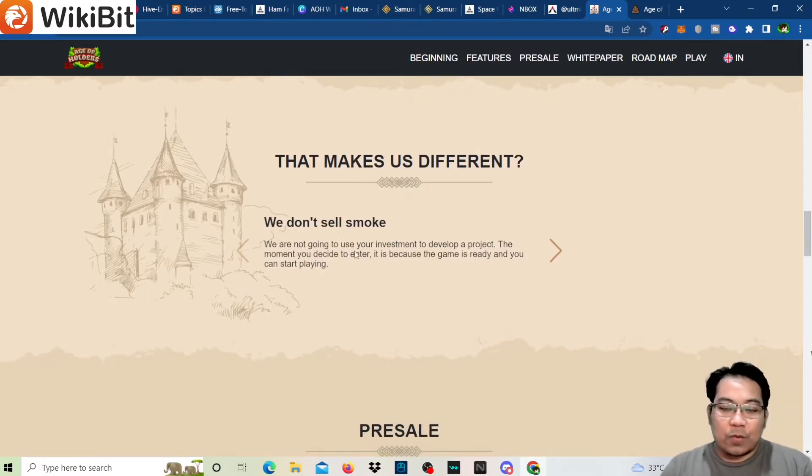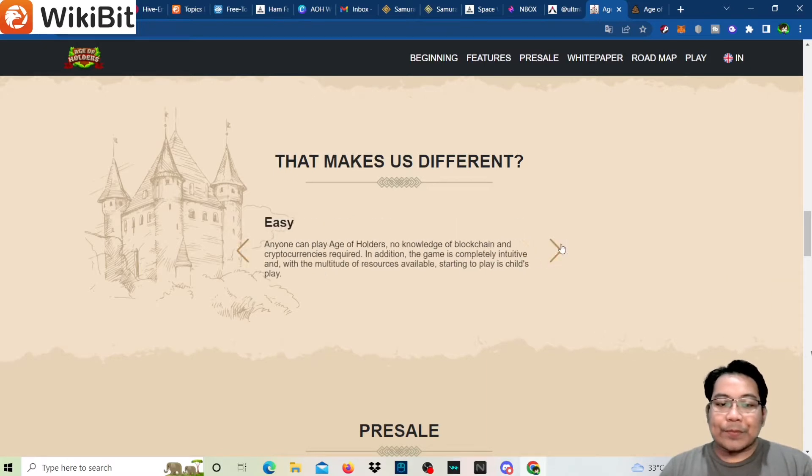In combat, attack and defend yourself from other users to earn tokens. What makes this different — they don't sell smoke and won't use your investment to develop the project. The game is ready when you enter, so you can start playing immediately. Initial investment is flexible for both small investors and large whales. Anyone can play — no blockchain or crypto knowledge required, and it's completely intuitive with resources available.